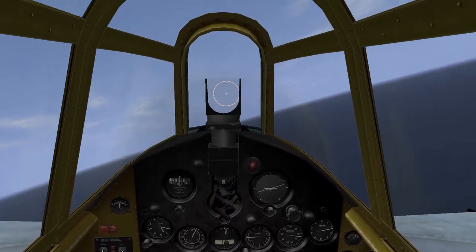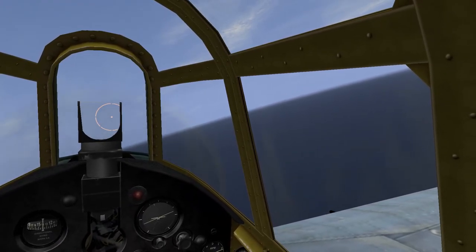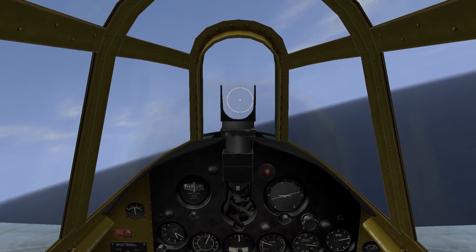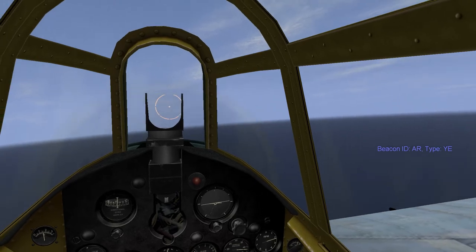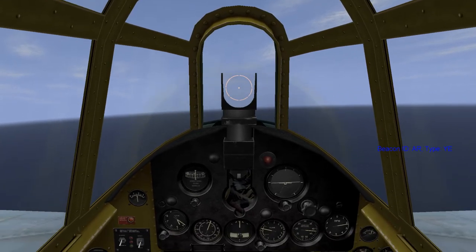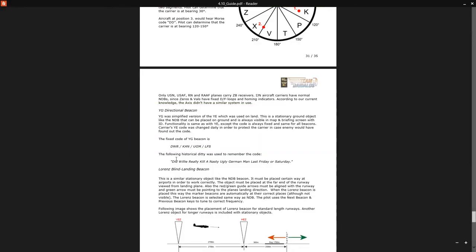Since I know where the ship is, if I'm up here I need to fly approximately south to get back to the island. Let's head south. We're too far to hear that beacon. But remember — if you remember 'Did Willy really kill a nasty, ugly German man last Friday or Saturday,' it will help you remember the code for the YG beacon.